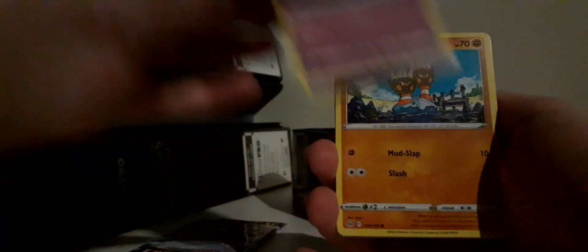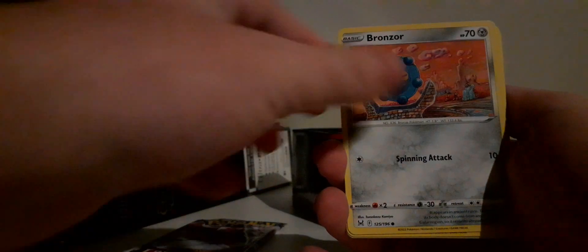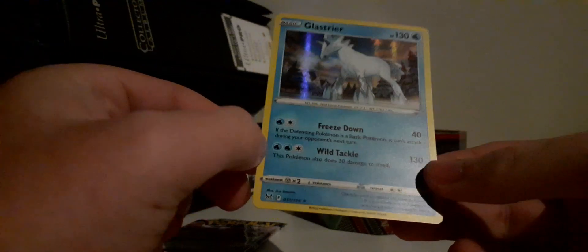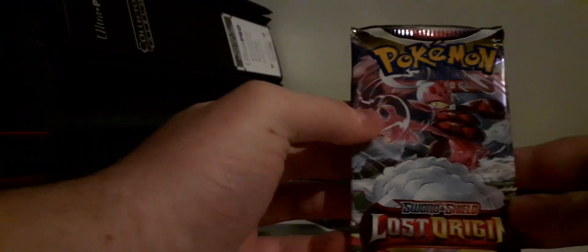First Lost Origin pack. Cards: Snorunt, Bynacle, Gumi, Bronzor, Snover, Darkness Energy, Miss Fortune Sisters, Meganium, Show-like Acuity Shop. The rare is a hollow Cloyster-plus — I can't pronounce it. So we did get a holo — thank god we are not shut out. But the holo nowadays really isn't that special. Back in the day it used to be — referring to the Diamond and Pearl era. I love that era, my favorite of all time.